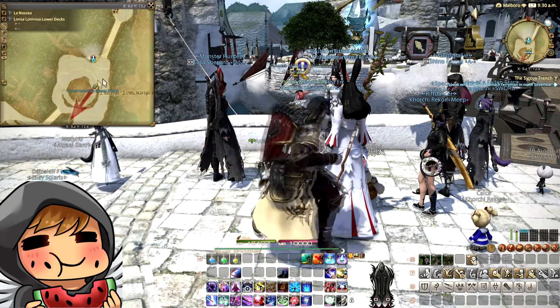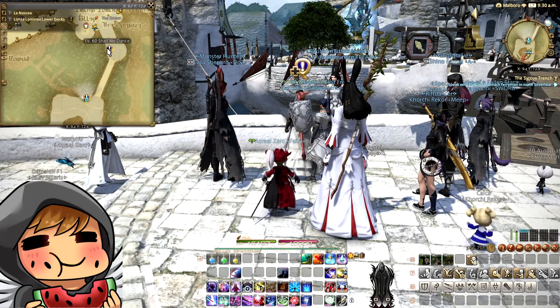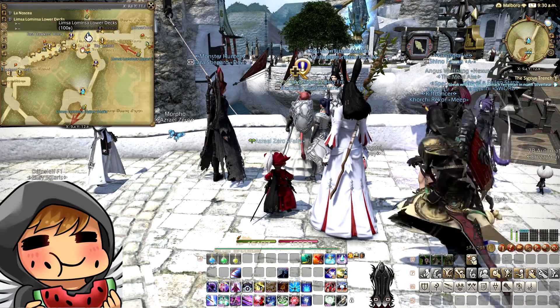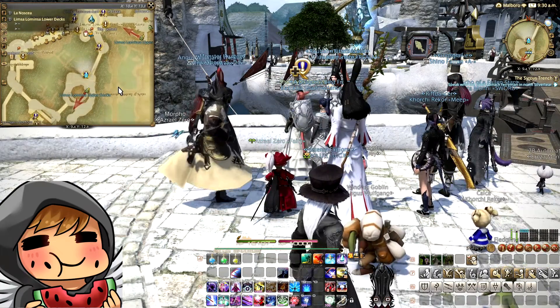On the map it's going to be right there. The Dancer is right there, and the Sage is right there too. The aetheryte crystal is right there as well.